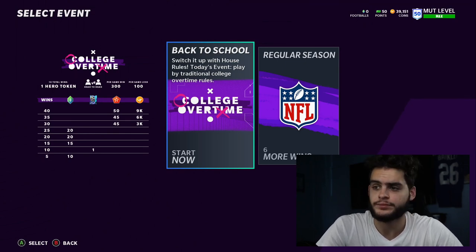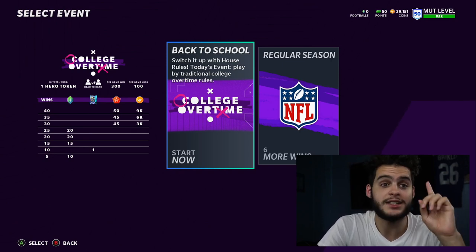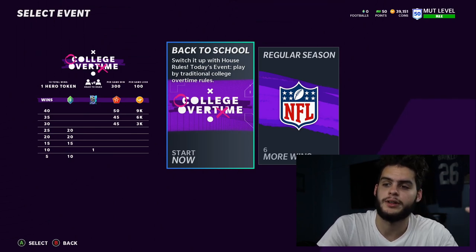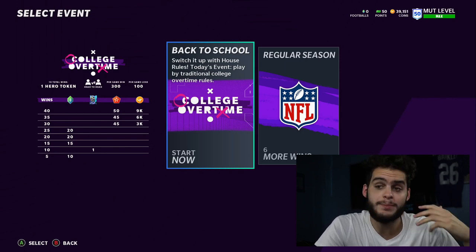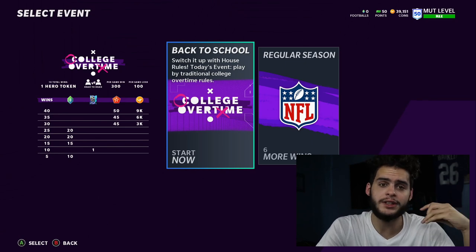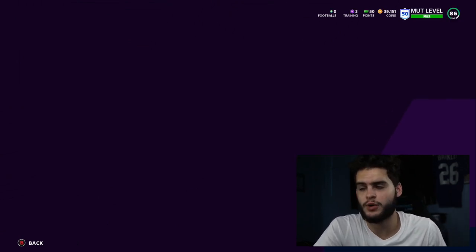I highly recommend going for the two every single time. You start the game, take the two — they might even quit right there because it's a mentality killer. They get into the game, start on defense, you score and go for two — they're like 'oh lord.' Vice versa, if you're versus someone and they start on offense and take a two-point conversion on you, quit. If they make it, it's eight points — you're guaranteed to need a score AND a two-point conversion, and it's still overtime.